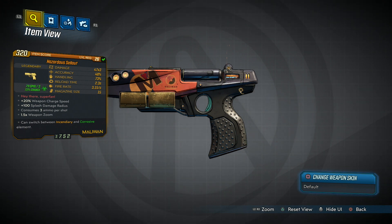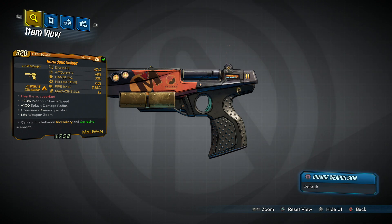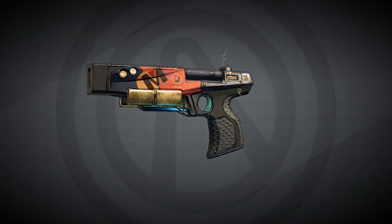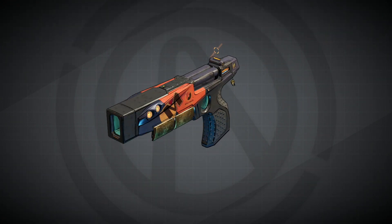The splash damage on this gun is pretty insane, especially for a pistol — you get a fair bit of splash. To obtain this gun you've got to complete the Family Jewel story mission, which gives you access to the Amber Mire. Once there, you can pick up a side mission called Sellout.